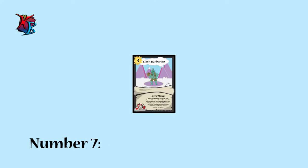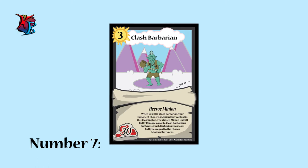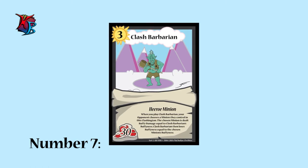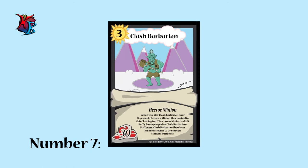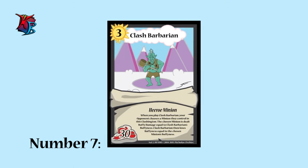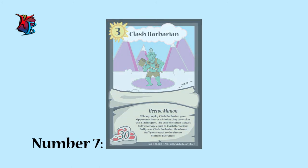At number 7, we have Clash Barbarian. Clash Barbarian deals buffy damage in a way much different than Clash Archer. Dealing damage equal to its buffiness when it is on the field, Clash Barbarian can deal massive amounts of buffy damage initially. Unfortunately though, it then loses buffiness equal to whatever minion it targets its buffiness. Greatness — at a price, of course.